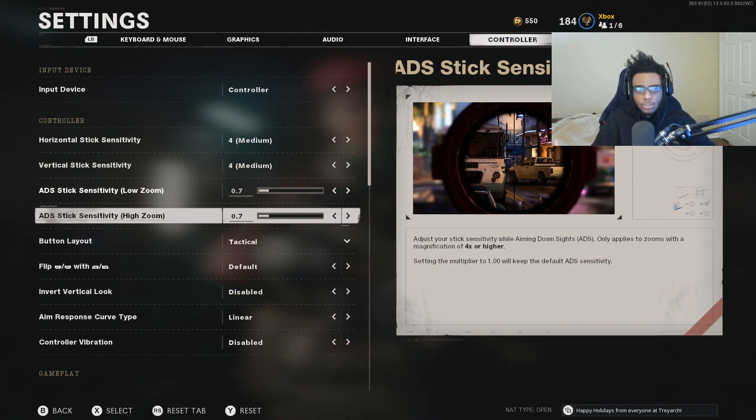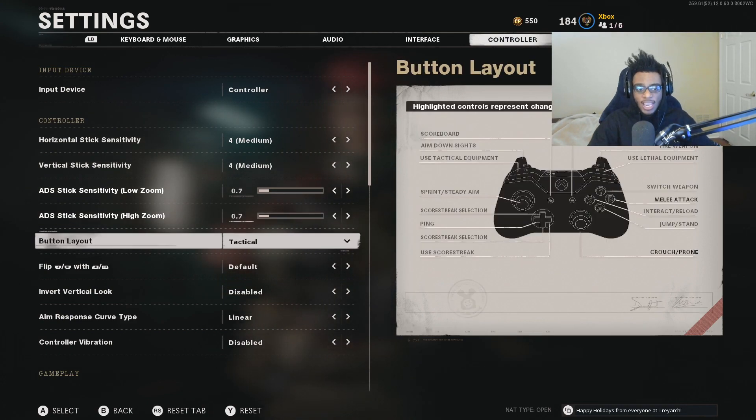I have some reduced settings so I can be more accurate and more effective, especially over range. I'm also playing with the tactical button layout. This is a setting I switched to back in Call of Duty World at War and I never went back. Tactical is the absolute best button layout to play on in Black Ops Cold War and Call of Duty in general. It remaps your crouch and prone button from B to your right thumbstick so you can get in and out of cover a lot faster. It also lets you drop shot easier in this game. I recommend making the switch because being in and out of cover, taking cover, and being accurate are two very important aspects of this game.